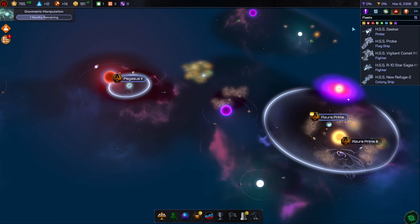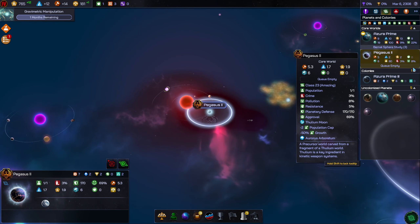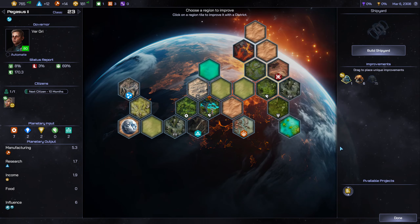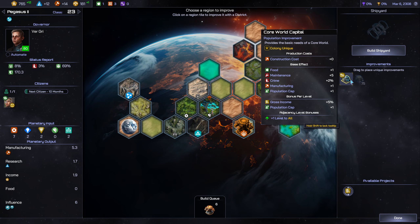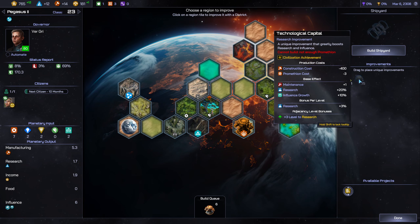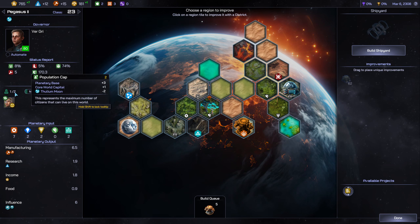I don't know what the process is for meaningfully growing this colony. This will probably get built — I feel like that should go there. The core world capital is colony unique — only one per colony. Is there a benefit to building it anywhere else? Maybe in the mountains — it gets plus one to everything around it. These items will get plus one. This also gives me free thulium, which is kind of nice. The thulium moon lowers the population cap though — that's a little unfortunate.